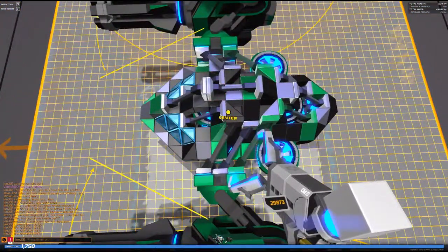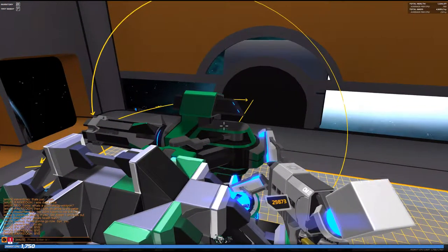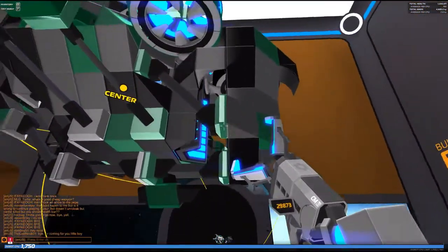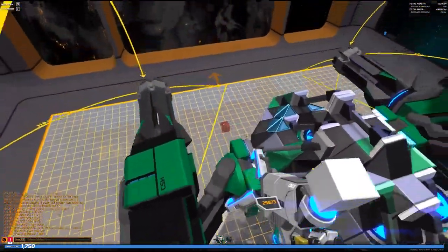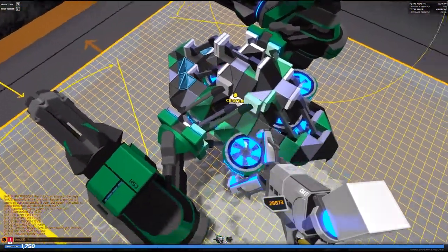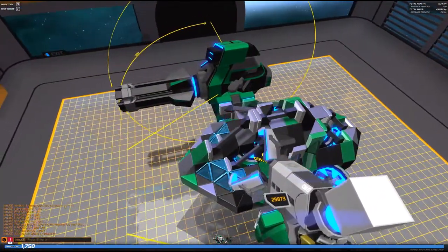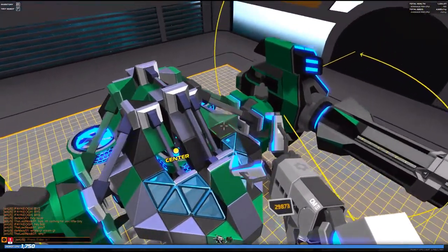The bot is not very large. That's because the two chain shredders use a lot of CPU, and so does the energy module. There is also a blink module, so with all four of those large, heavy CPU parts, there is not much CPU left for the rest of the bot. So how should I then create something that is durable?